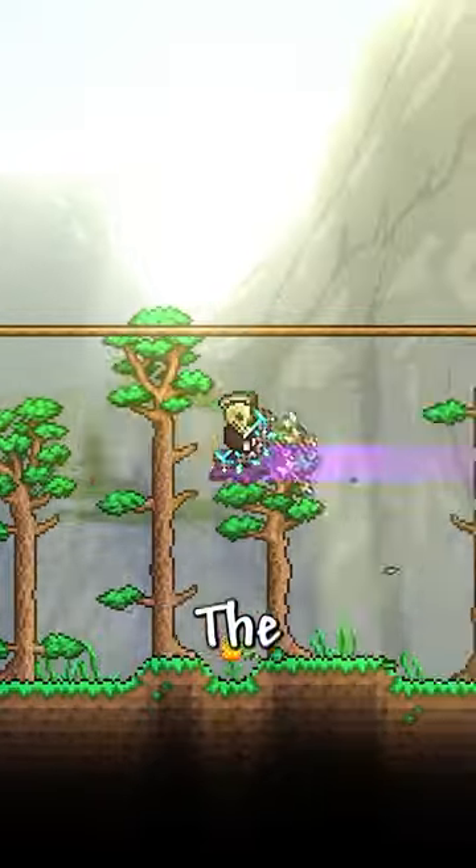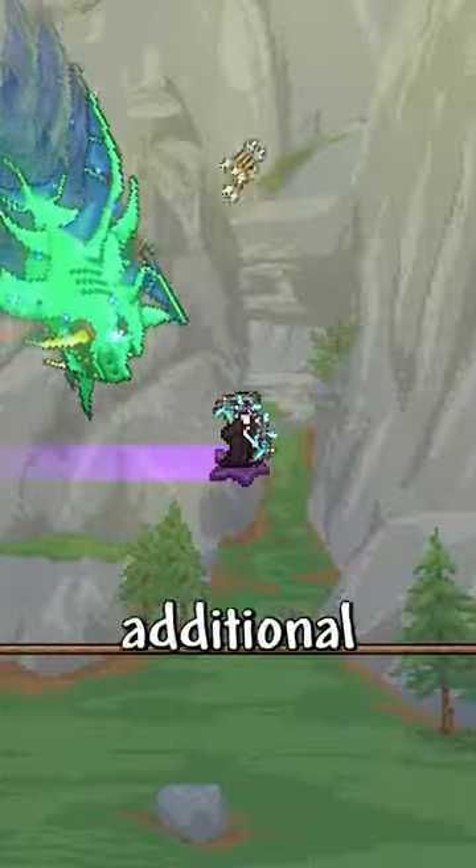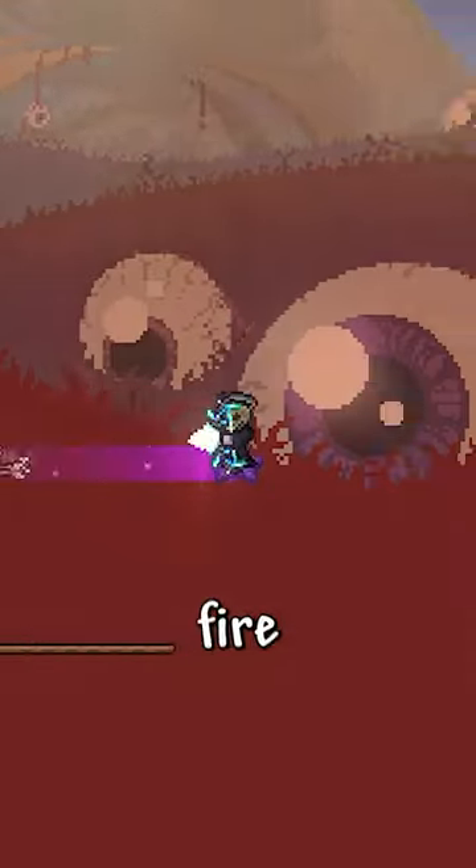Lastly, we have the Phantasm. The Phantasm fires a group of 4 arrows, and whenever used continuously, it shoots additional projectiles and increases in fire rate.